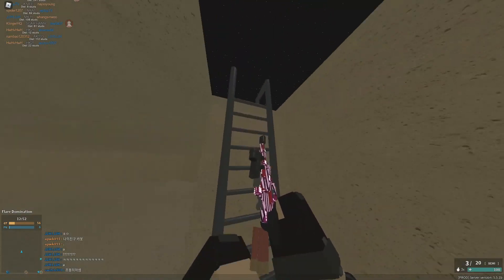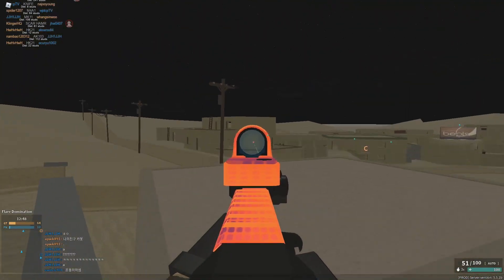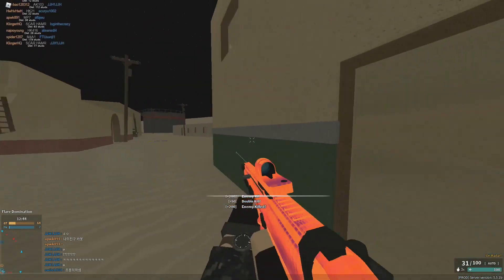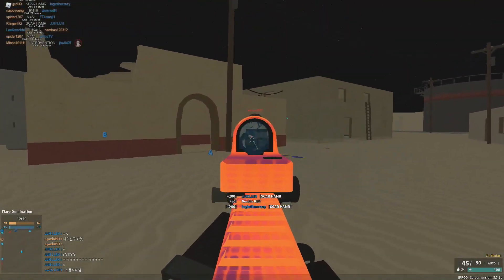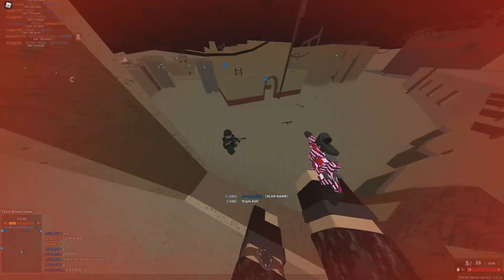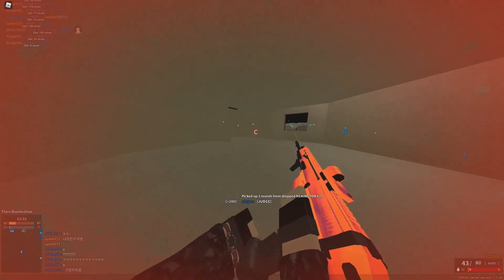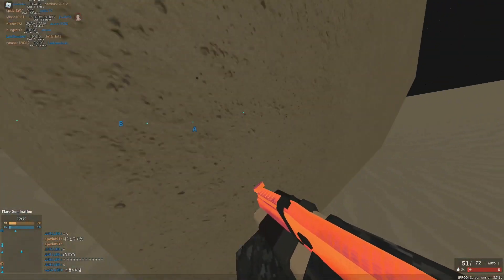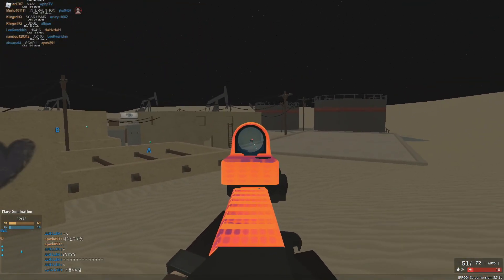First up, the Colt LMG. They're increasing the min damage to 21 — it was originally 20, so only a one damage buff. Min damage range increased to 160, it was originally 145. Max range is 60 studs, it was originally 75 studs.